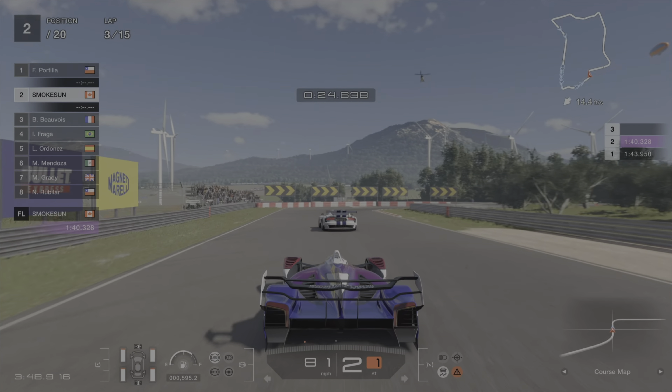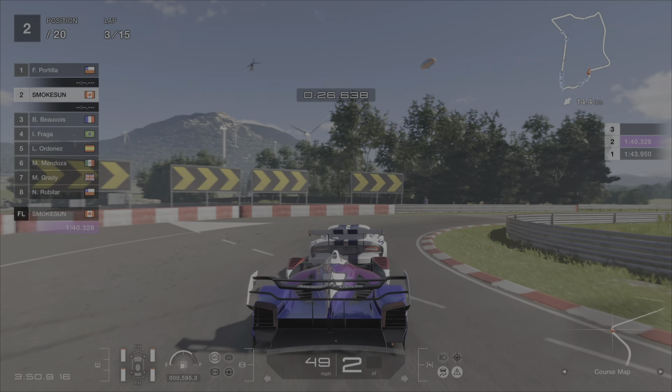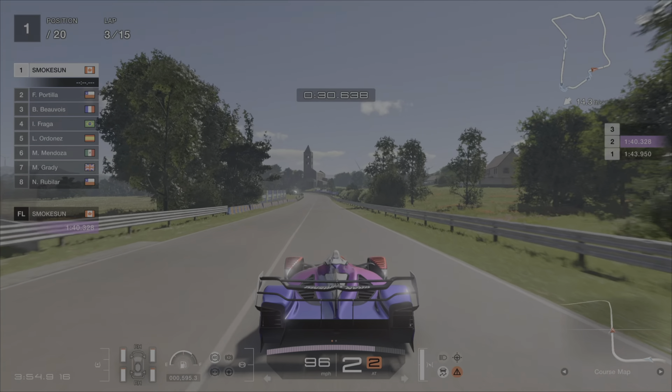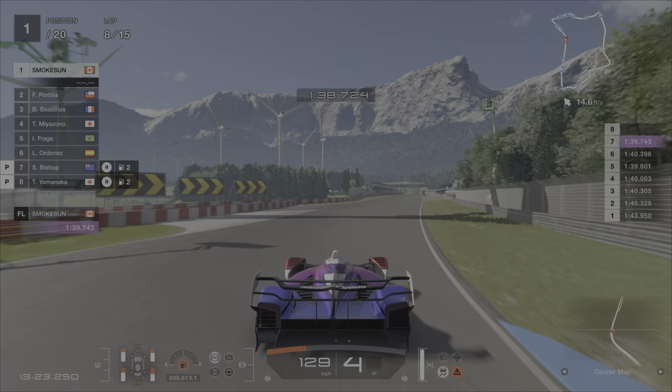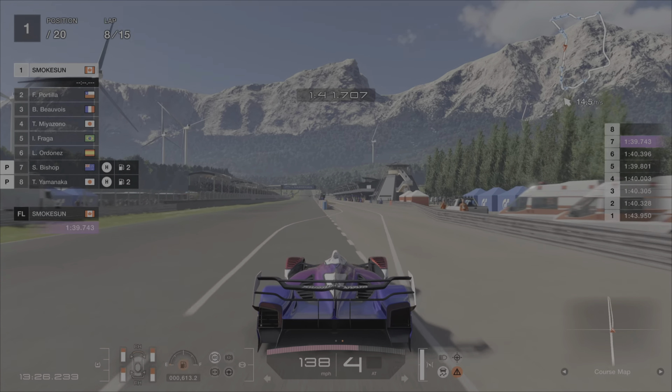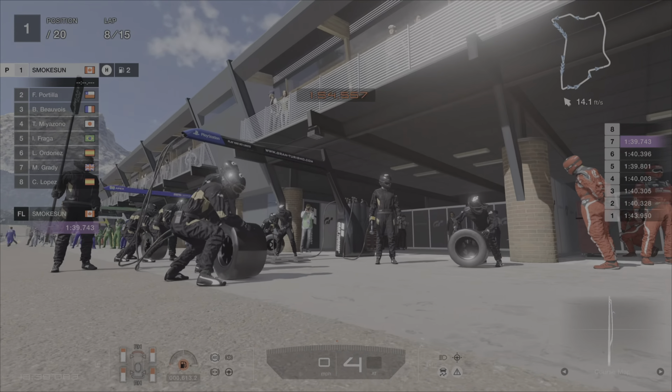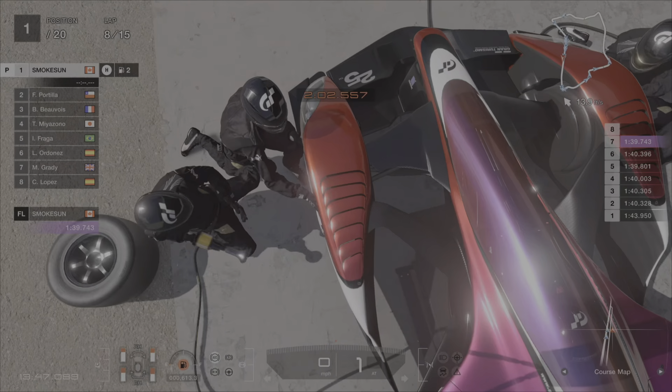At some point in the third lap you should catch P1 and take the position. The end of lap eight is pit time, and if you remember, you can change your fuel map to four now. Again, it's okay if you forget — it won't add much to your final time.